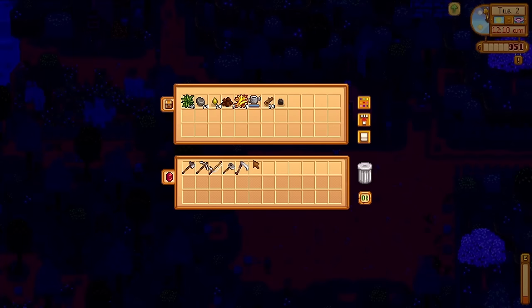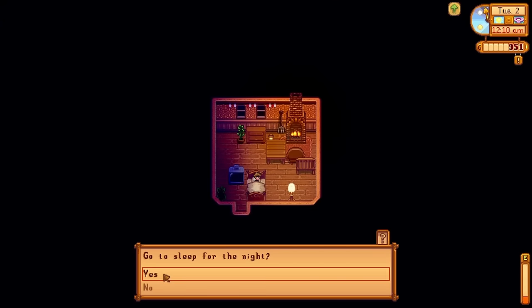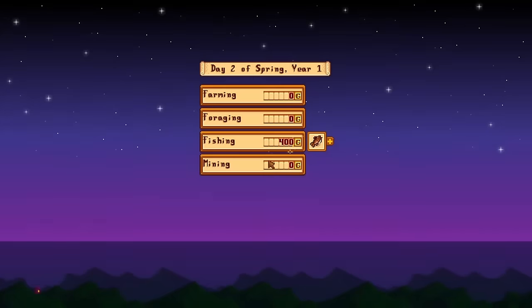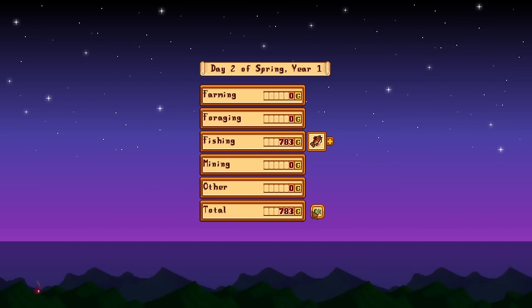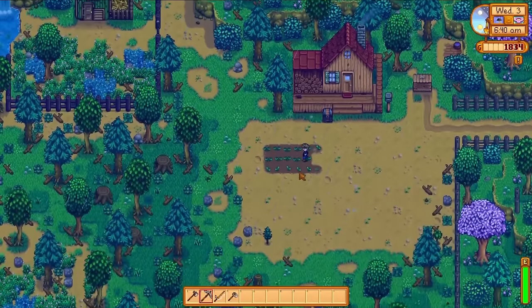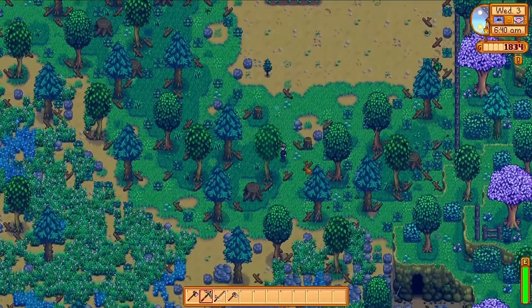Back on the farm I'm heading over to the shipping bin. This bin acts as your primary way of shipping items — anything you put into the bin will be shipped overnight for profit. You can sell fish directly to Willy, for instance, but you can't sell everything to every shop. The shipping bin will accept anything that is sellable.